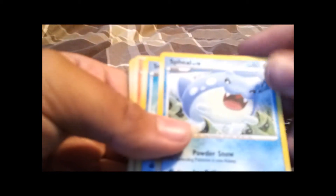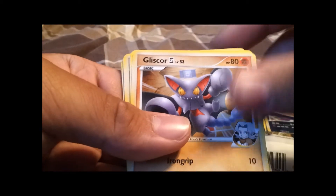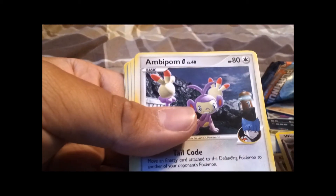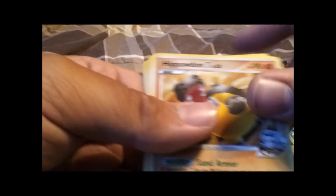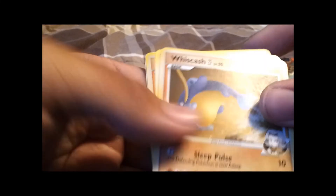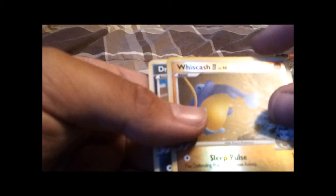Coming up on the penultimate pack of the other set. It's Feel, Staryu, Glacier IV, Weezing, Apalm-G, Hippodon IV, Wiscash IV, F-Speed Radar, another Wiscash IV, and Darupon IV.